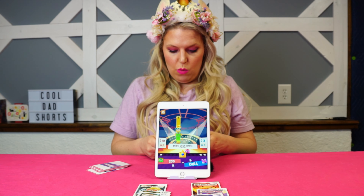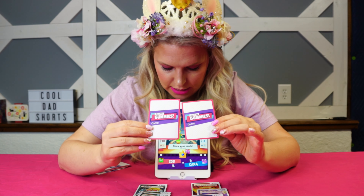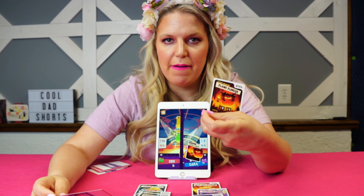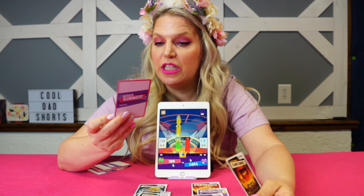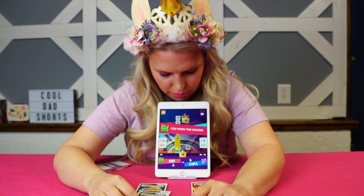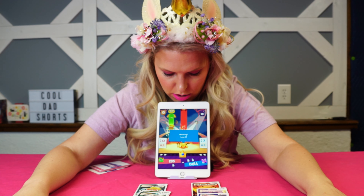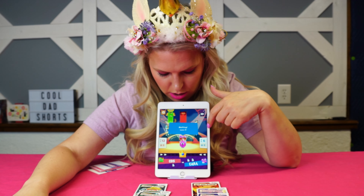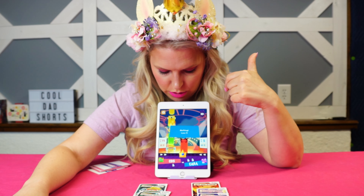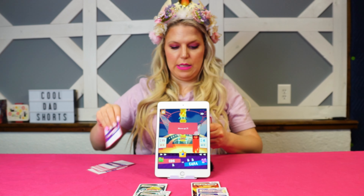Moving on to the next round. I played Flame Flinger and Brian played Susie Sugar Smith — check out how cute she is, she's real cute. Brian won the round. I keep losing my little minions, he's going to lose some too. We've got a melting loss there and now we're on to the next set.